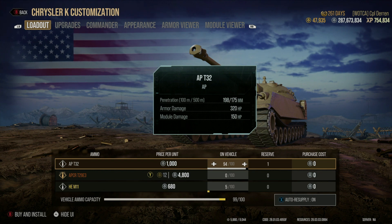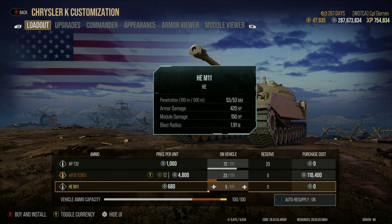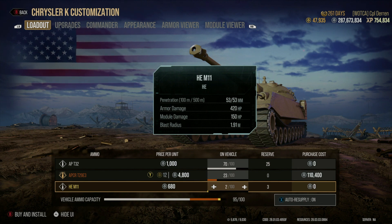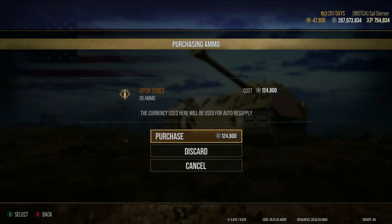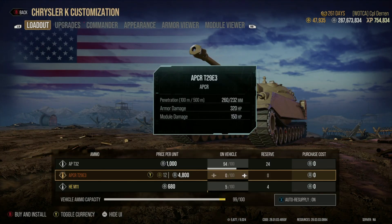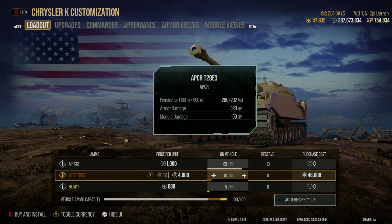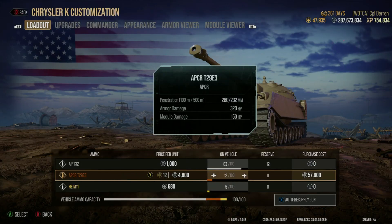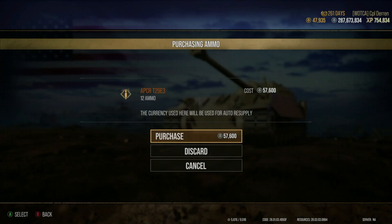For ammunition, by default you're going to have a bunch of standard rounds and a little bit of HE. If you want to use premium rounds, simply add them and adjust your loadout to your heart's content. Once you're done, hit the Buy and Install button to purchase the ammunition you're adding. You can also Discard, which completely resets your loadout to a clean slate, or Cancel to keep your existing setup without going through with a new purchase.